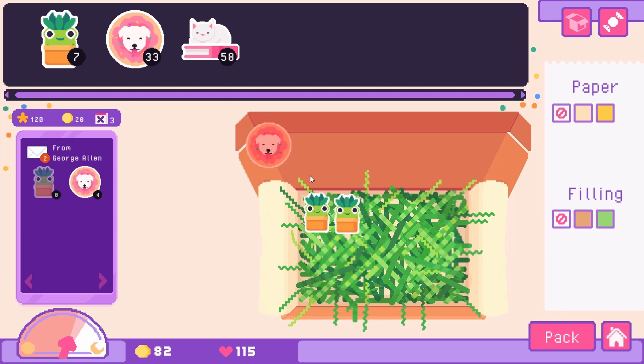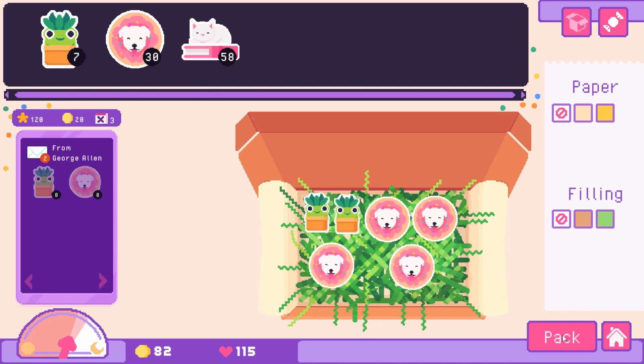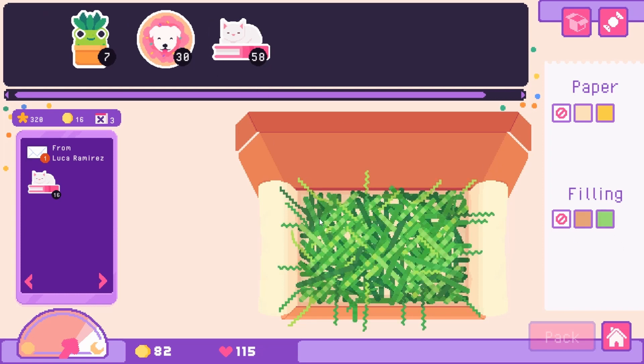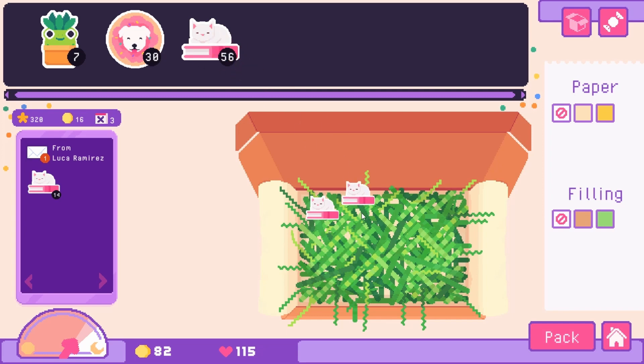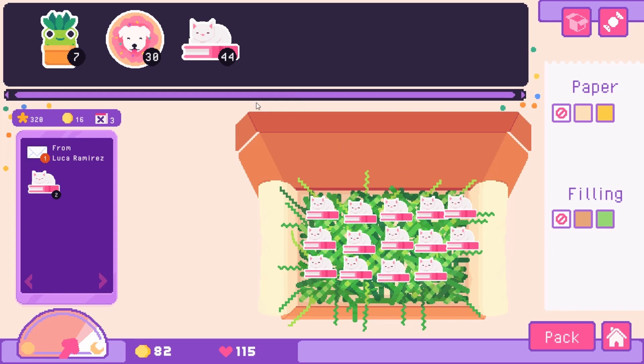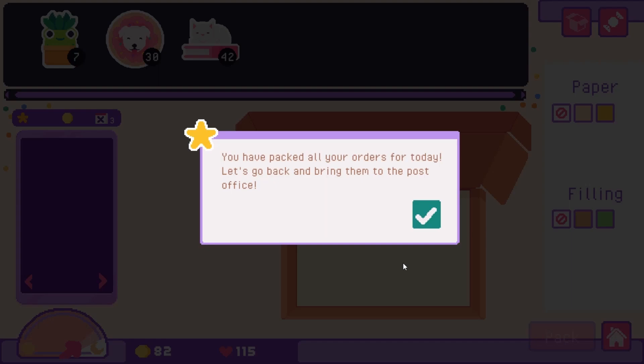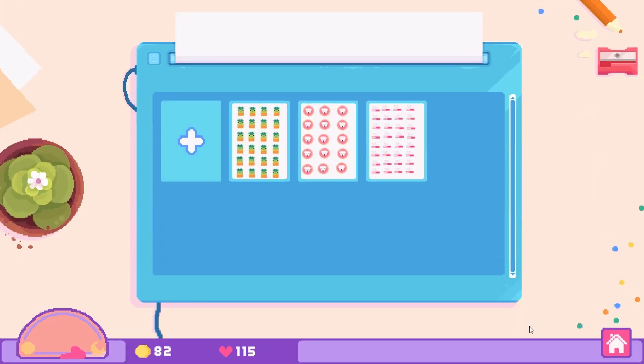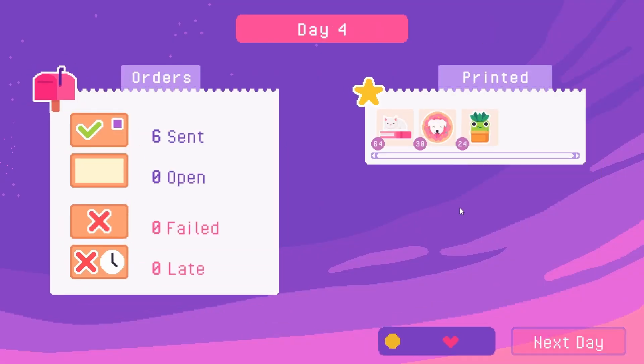George wants two frogs and four dogs — there's the frogs and then four dog stickers. Luca wants 16 cats so we'll go ahead and fit those in here. I kind of like the pop of green with the more cream-colored paper — it's got a little bit of contrast. There's a weird sound going on right now, hopefully you can't hear it, but I'll edit it out if needed. We've packed all our orders for the day — we can send them off to the post office and get some sleep.